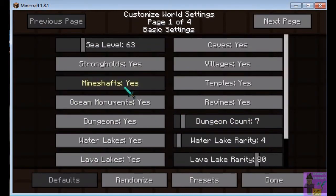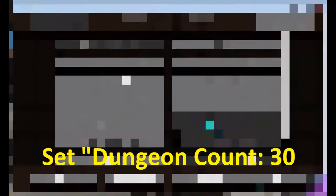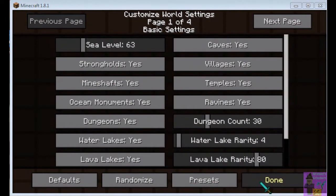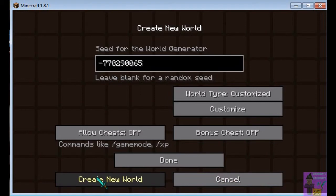Hit the Customize button. Near the bottom is Dungeons, and you set your dungeon count to three so you have a likelihood of getting more dungeons than are usually generated in a Minecraft world — you're going to want these for the loot. Now double-check everything; make sure cheats are off and bonus chests are off.